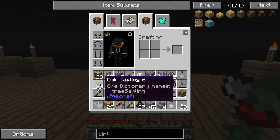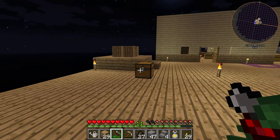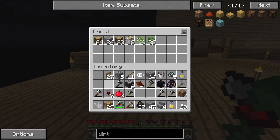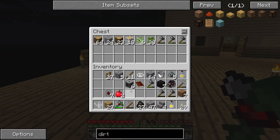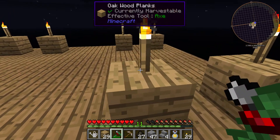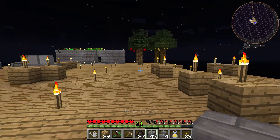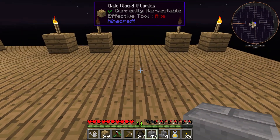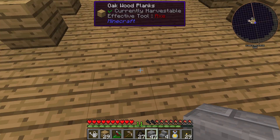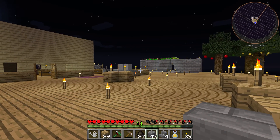I've got six birch saplings and 38 oak — that's handy. I'll go ahead and shove this wood and saplings in here for the moment. I'm switching over to building with stone bricks instead of wood. Stone bricks have the very nice bonus of not being flammable — I really like that, just in case.